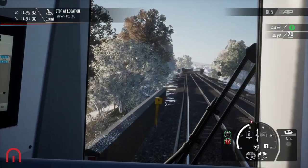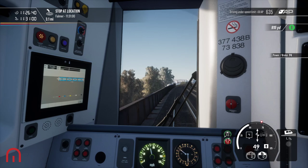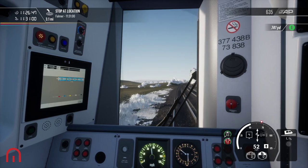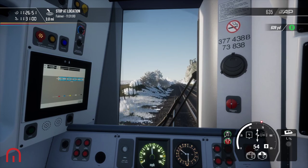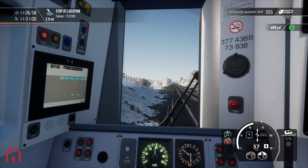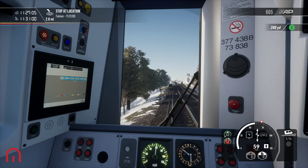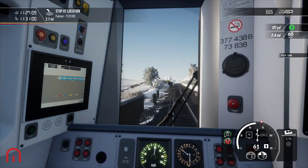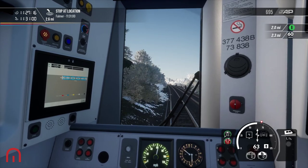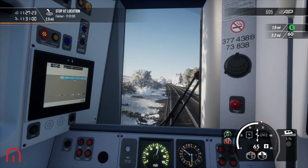We've got the 70 speed limit coming up here. When the back of our train goes through, we can go faster. Falmer — almost the first stop. Home of Brighton and Hove Albion Stadium. Yeah, it drops down to 60 before we arrive at Falmer.